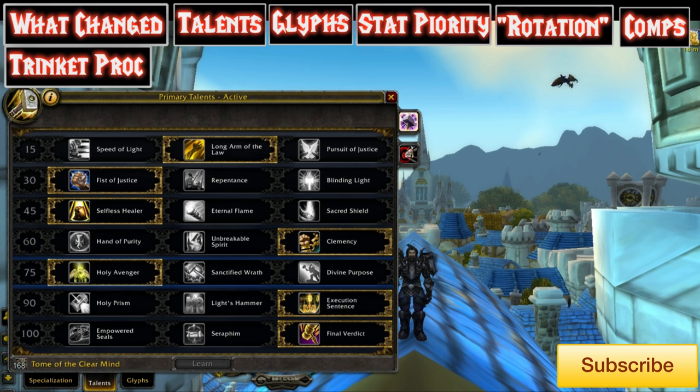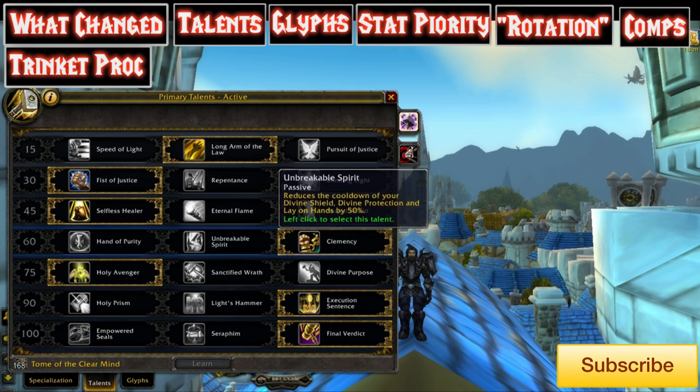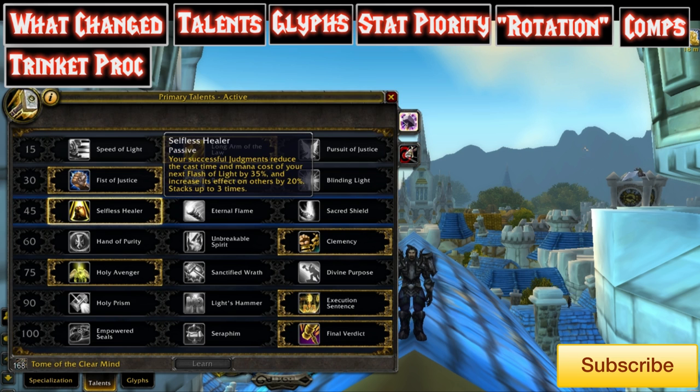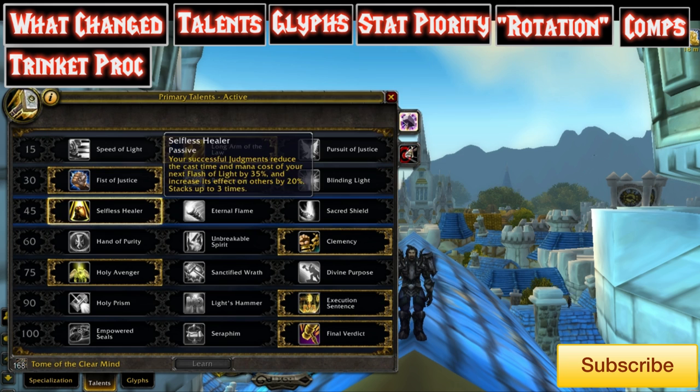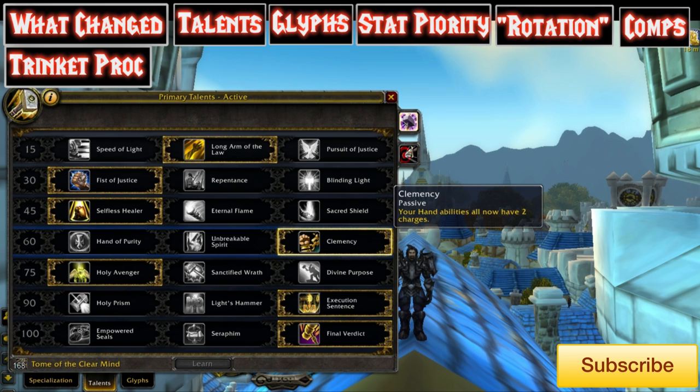Nothing's really changed — Eternal Flame and Sacred Shield are very good, but Selfless Healer with the procs and the instant healing goes very well with the Retribution playstyle. Clemency is going to basically be king — we have the Freedoms, the Sacs, the BoPs to get our partners out of CC and to save them from dying.